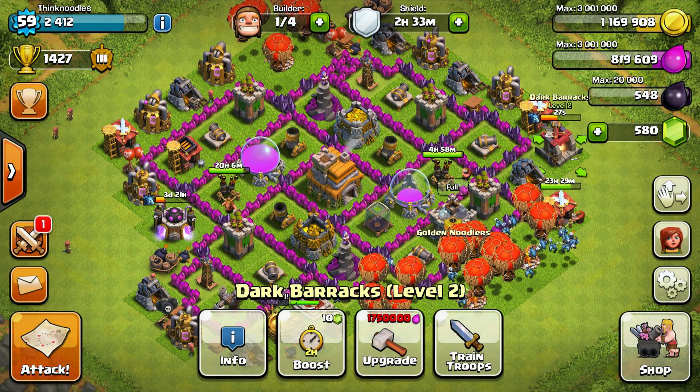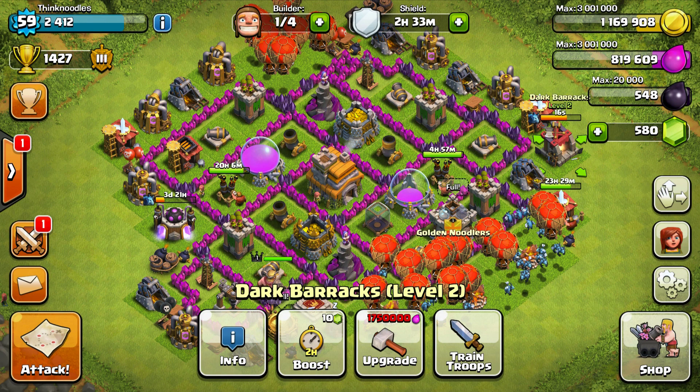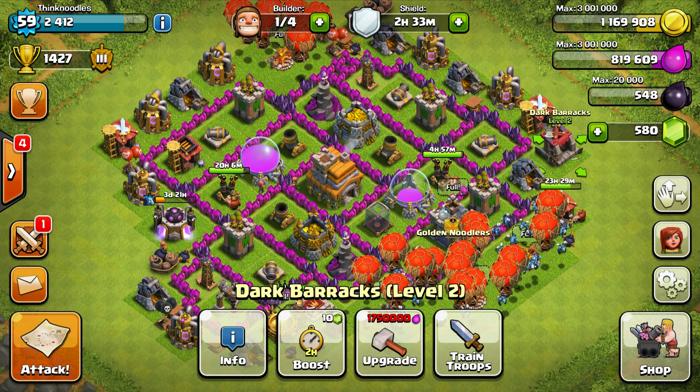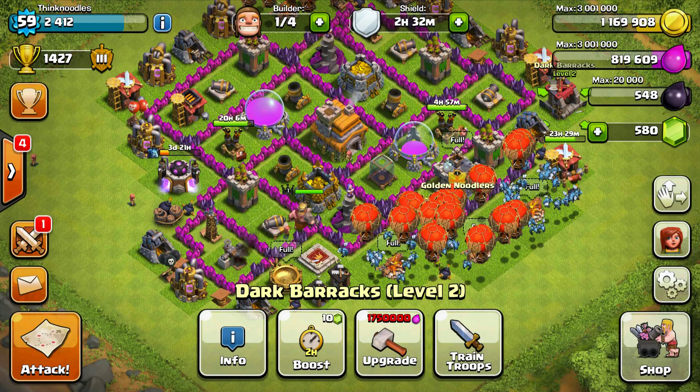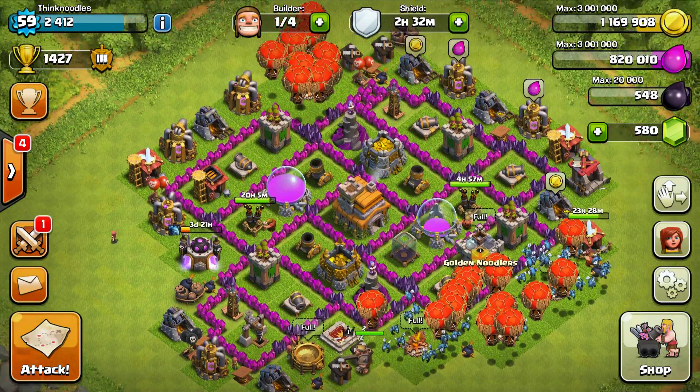Welcome back to attack number two. I still can't get over that poor performance in the first attack — I reached too far. Before that attack I sent out a clan mail saying: 'War has begun, make sure you have clan castle troops and spells, lure out enemy clan castle first, and attack people you can three-star — no need to be a hero.' Of course I tried to be a hero and totally failed my own advice. I reached 14 above my recommended and was just out of my league.